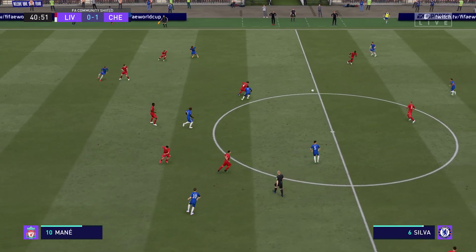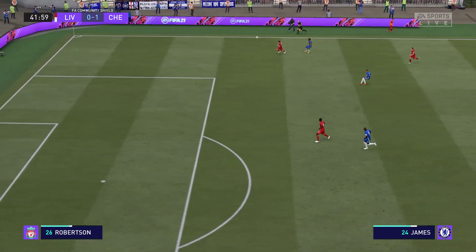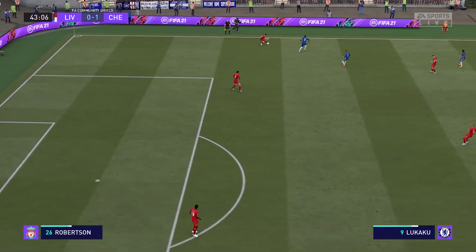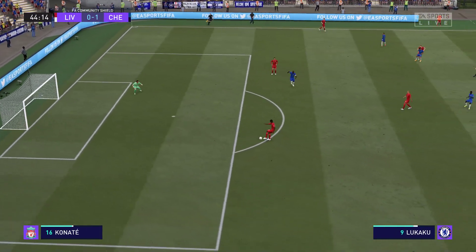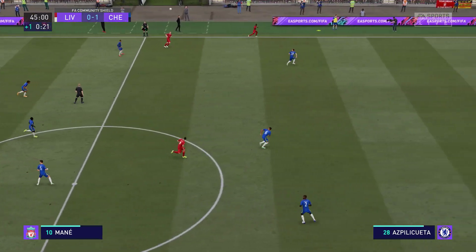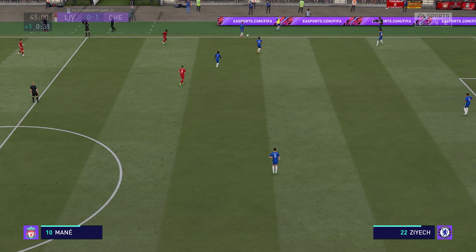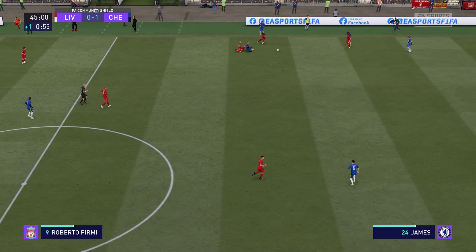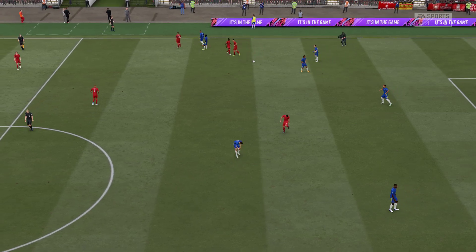Kante, Azpilicueta now — successfully cut out. Virgil van Dijk, and now back with the keeper. Ibrahima Konate, Henderson. And in terms of added time, a minimum of one minute. So typical of Jordan Henderson — perfect read. And so it is, the first half story has been written.